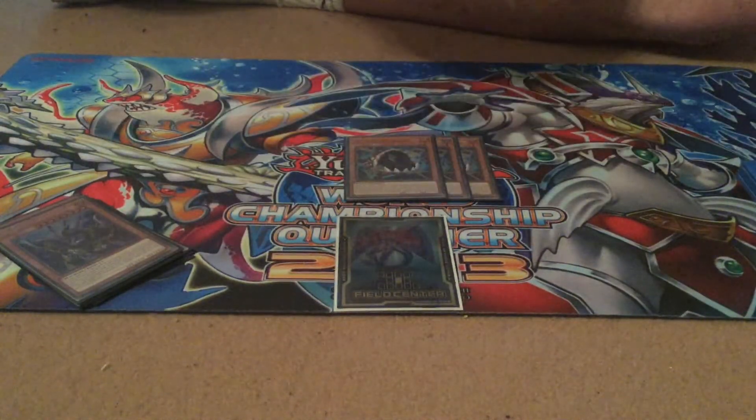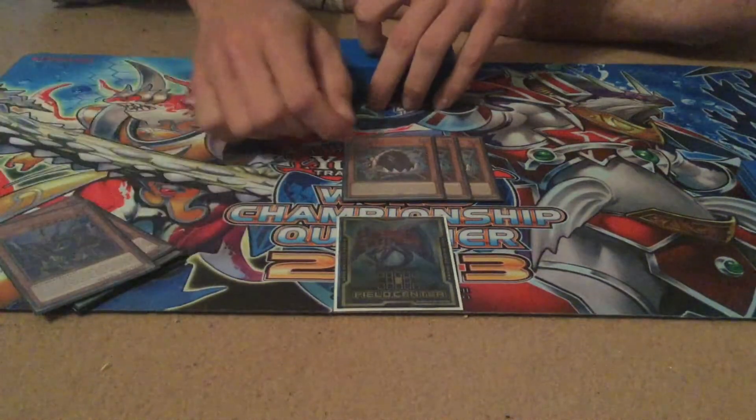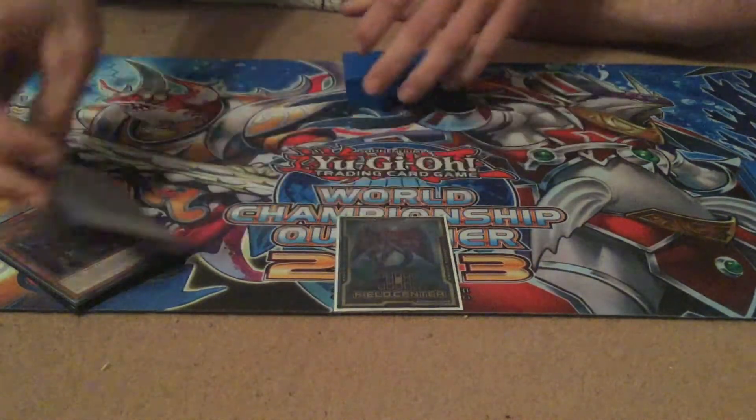Free Eater of Millions — pretty much a standard Grimmadu inclusion. Drop 15 cards, activate Gizmec, activate Pot of Desires, and then that's the Grimmadu game plan right there already.